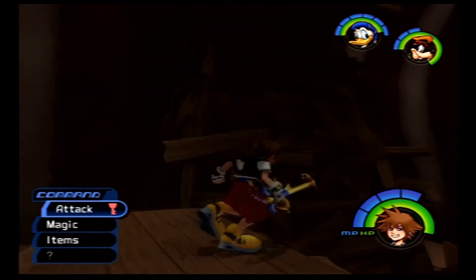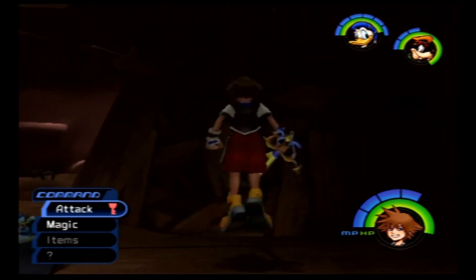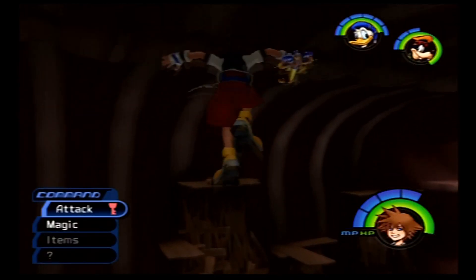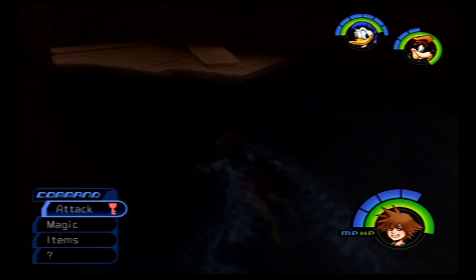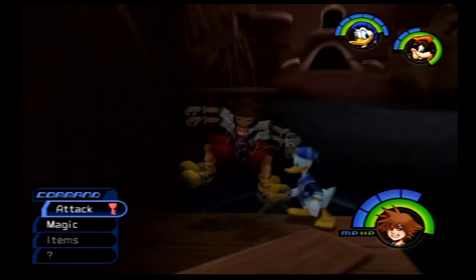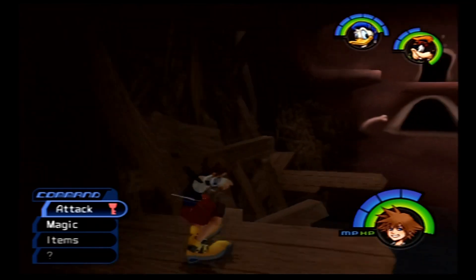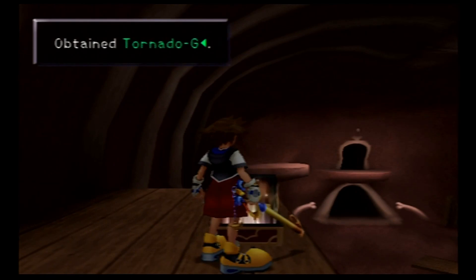Alright Sora, let's give this another try. Good job. Up here we have a Cottage. And we'll snag that treasure just there before we head back into the lower chambers to use our High Jump to acquire even more things we couldn't get before. This treasure chest holds a Tornado Gummy.